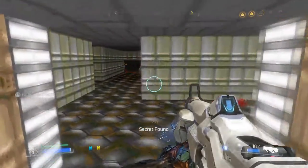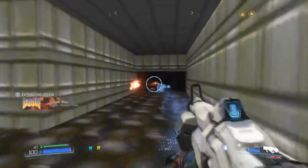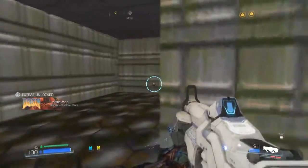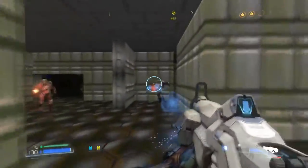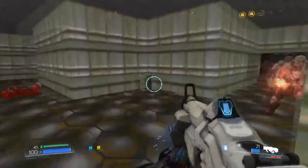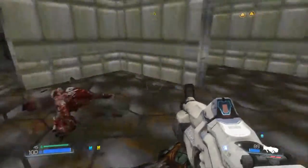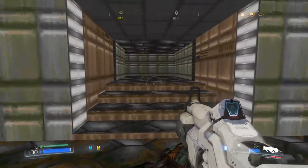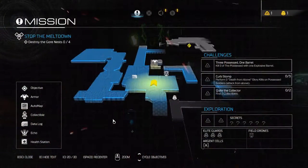Hello and welcome to another DOOM 2016 walkthrough. My name is Mount Lover, and today I'm going to be showing you all the secrets and collectibles in Mission 3 called Foundry of Doom. This mission is a lot more open-ended and less linear than the last two, so instead of just pointing out locations, I'm going to give you an optimal route to collect them all as quickly as possible.